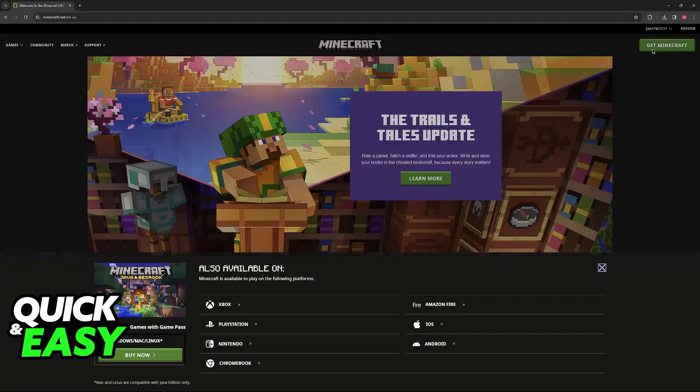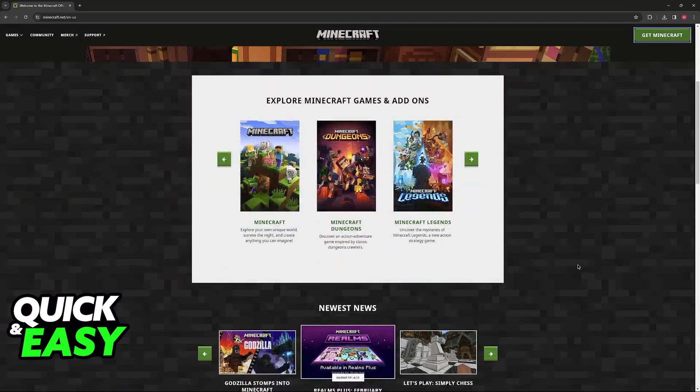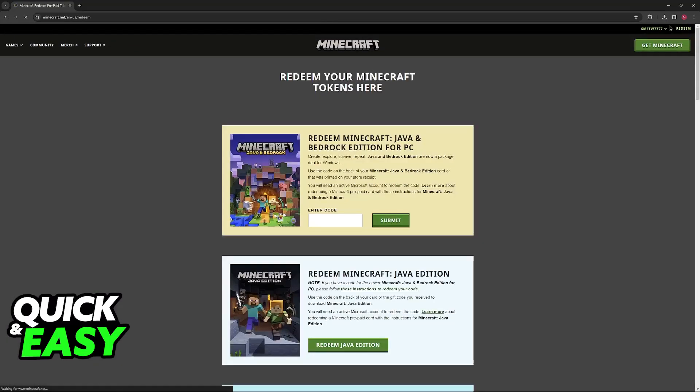Once you are signed in, you can either click Get Minecraft and you will be redirected to another page where you can choose the option to redeem your code, or alternatively, just use the redeem option at the top right corner of the screen.